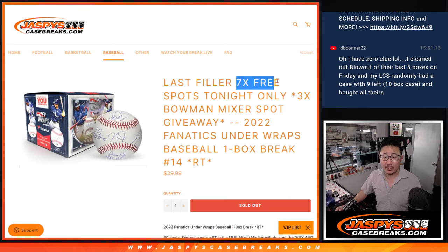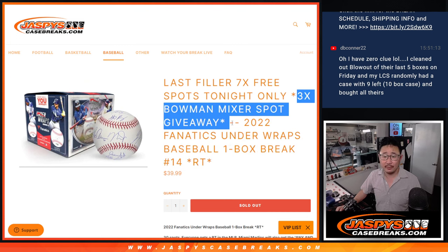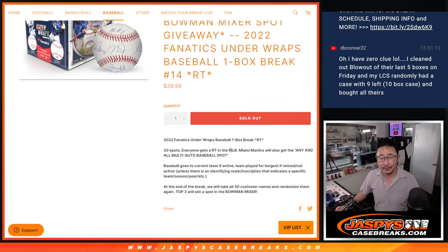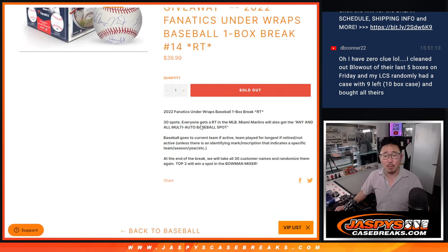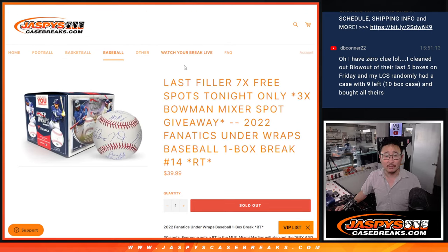A few different dice rolls happening here. First, we're going to give away seven spots within the break itself. Then the second dice roll will be the break. And then the third and final dice roll will be giving away those final Bowman spots. Remember, the Marlins also gets the multi-signed baseball spot. The baseball will go to the team where the player is currently active, or the team they play for the longest if they are retired, unless there's some sort of identifying mark or inscription. If there are multiple inscriptions for multiple years for different teams, it will just default to the team they played for the longest if they're retired or current.